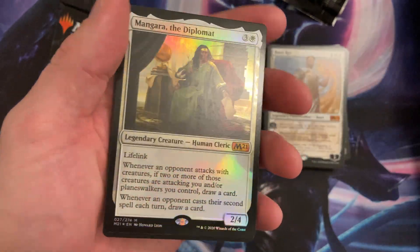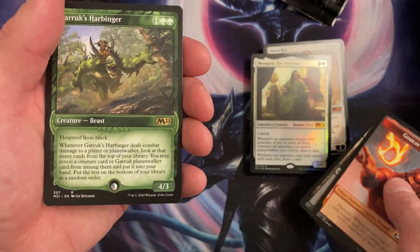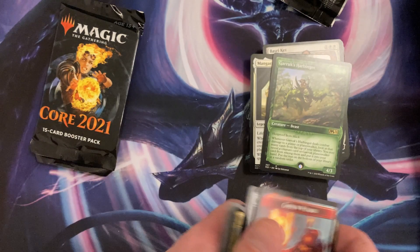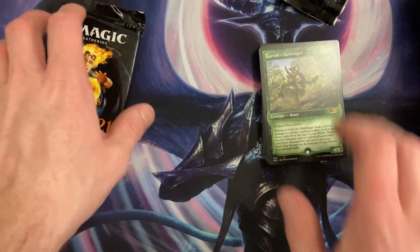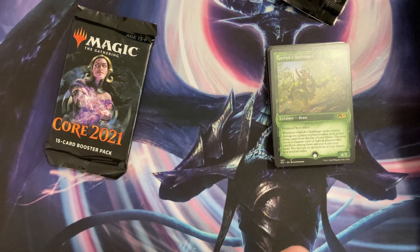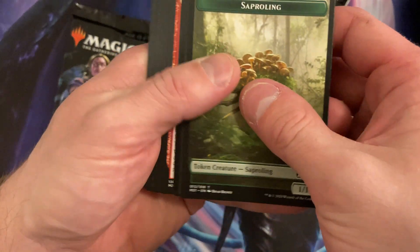We got a foil Mangara the Diplomat — oh, and we got this one. I think this is worth like two or twenty cents. Nothing special. I'm very surprised because when Core 2021 was out it did have a lot of value.